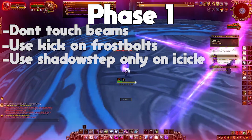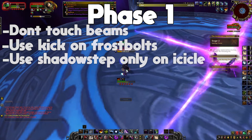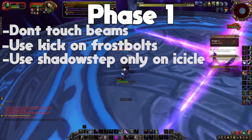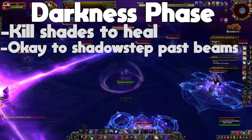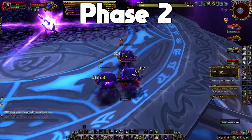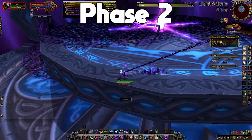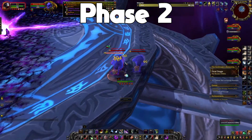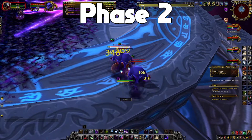For enchants you want to be fully enchanted with Shadowlands stuff: primary stats plus 30 on your chest, versatility on your rings, and 15 agility on your boots. For weapons you want Celestial Guidance on your main hand and Sinful Revelation on your off hand. The cape enchant doesn't matter too much, but you might as well get the 20 stamina and 30 avoidance enchant.